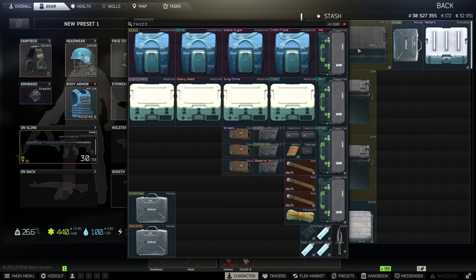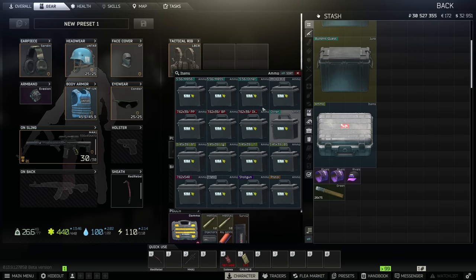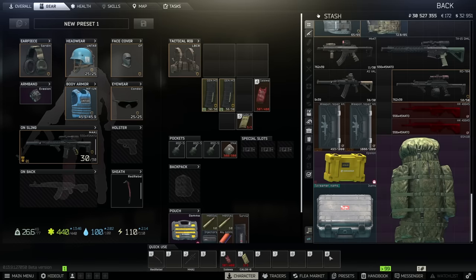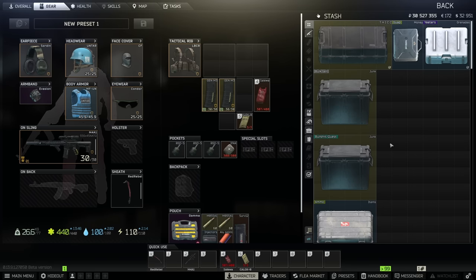You can actually put certain cases inside of other cases. If I didn't have this SICC case with all of these other cases inside it, all of these items would just be in my stash taking up a ton of space. I've got a bunch of them — this one's for grenades, junk box stuff, this one holds all my ammo boxes, down here I've got item cases for helmets, a weapon case — a bunch of different cases. If I didn't have these, my stash would be completely full.